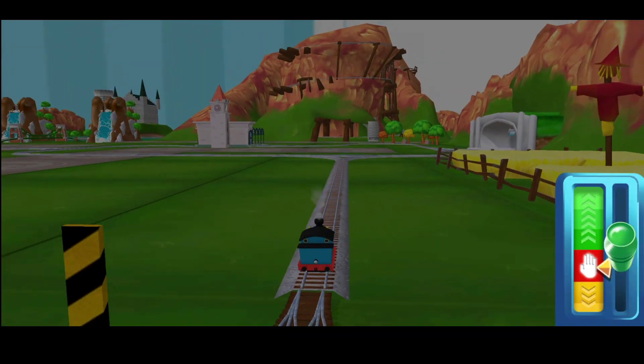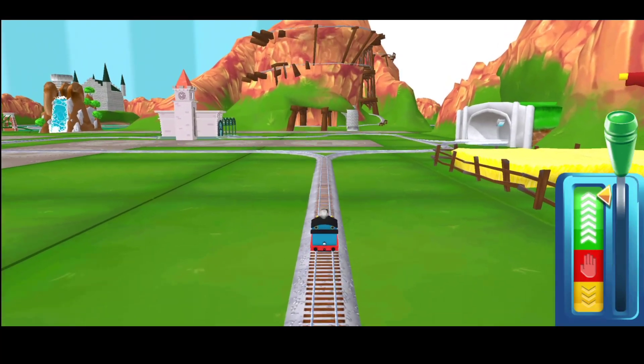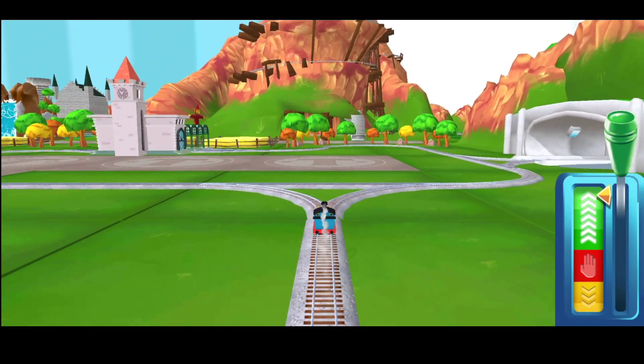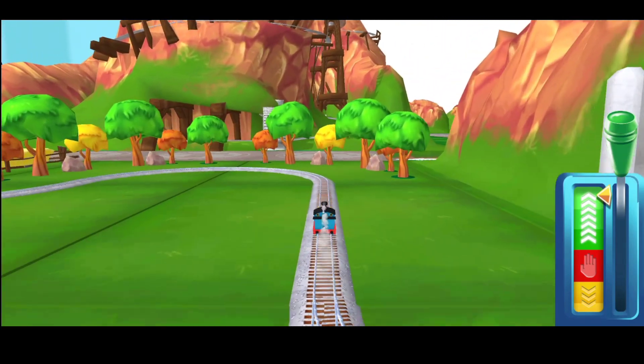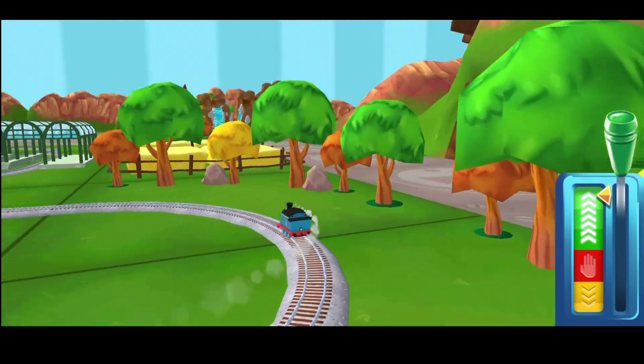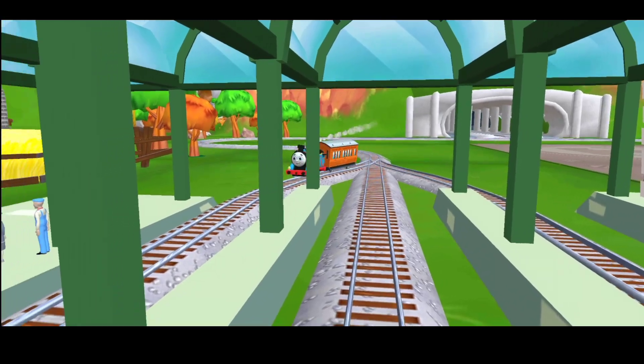Help the passengers get into the carriage. Drag each of them to the square with the matching colour. Wobbling wheels! Super! Your engine was really happy to help.